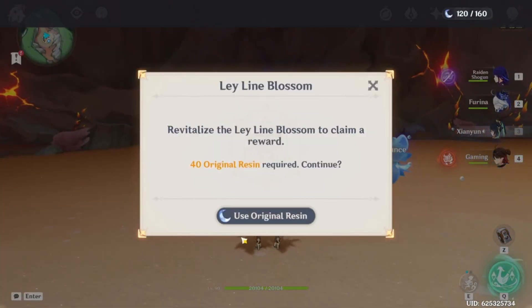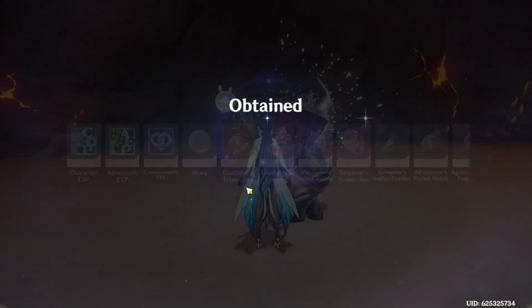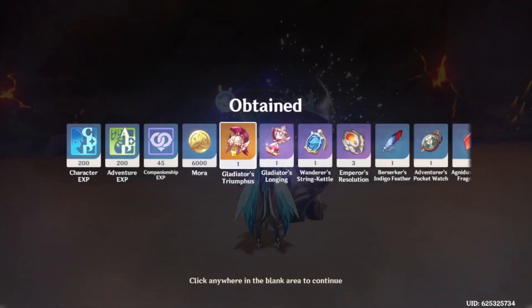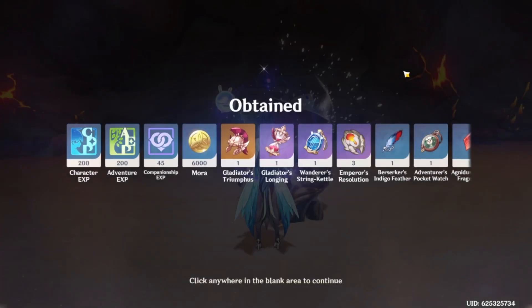We have enough drops — we're going to start ascending him. That last drop was a three-star but it could be a decent off-piece for Yelan maybe. Let's go ahead and level up our Gaming now.